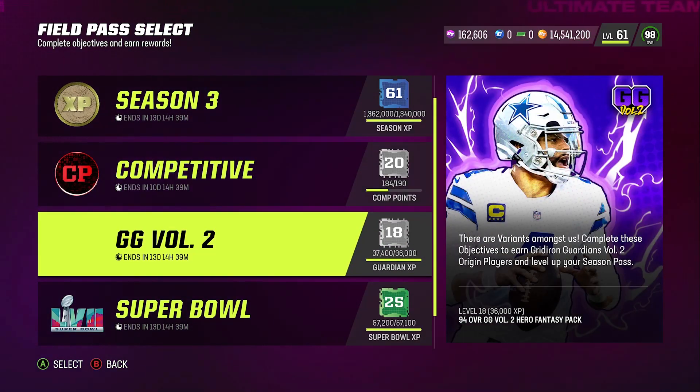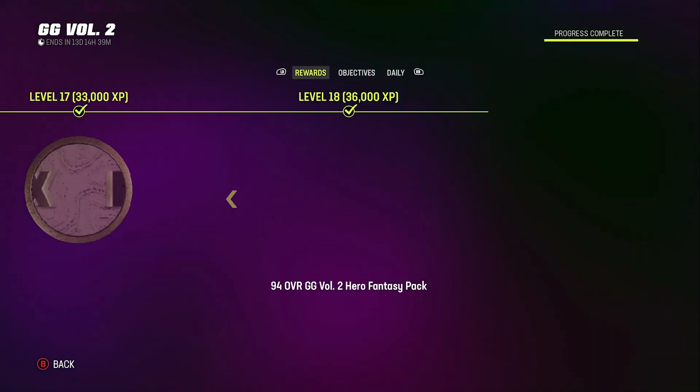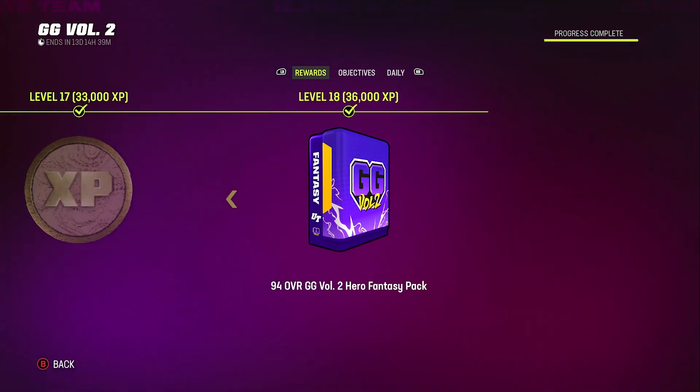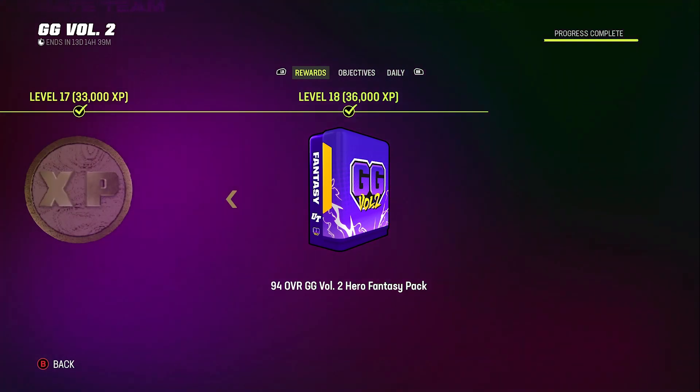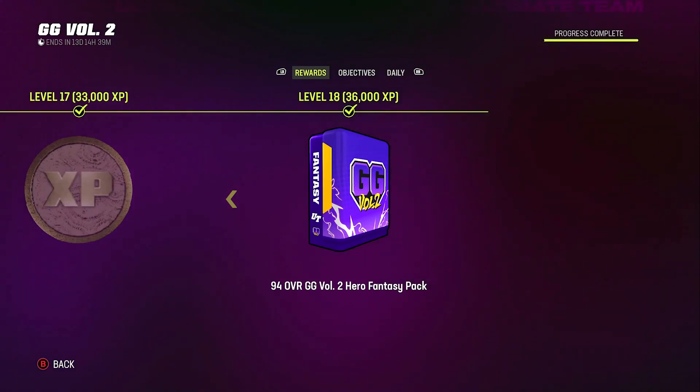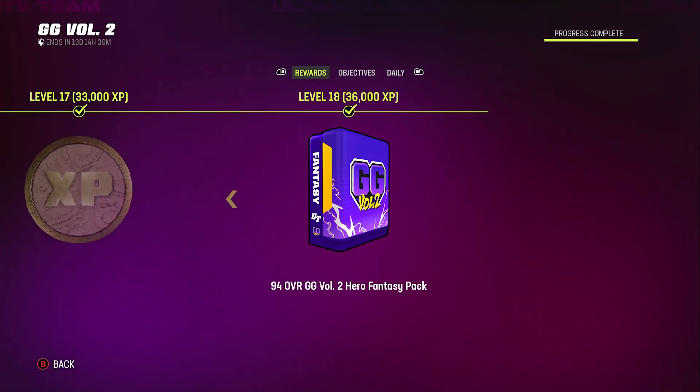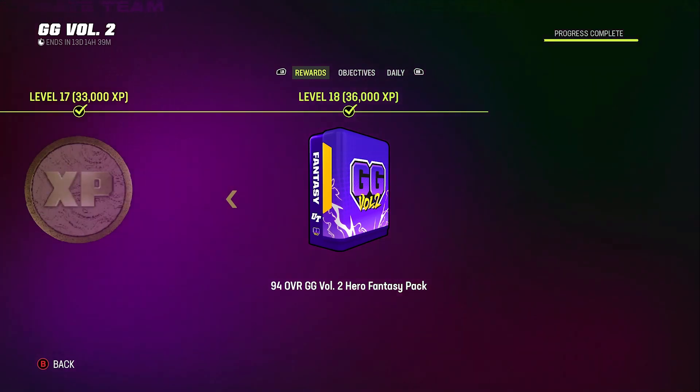Go to your Gridiron Guardian Field Pass. I'm already maxed out at 37,400 XP out of 36,000 — I went above and beyond. You don't need to complete every single objective, just the main ones to hit max level. If you fully complete it, you get a free 94 overall Gridiron Guardian player.